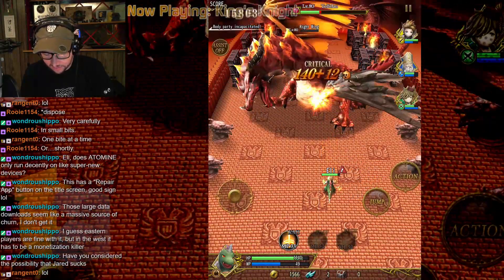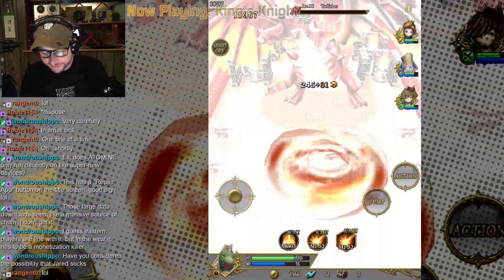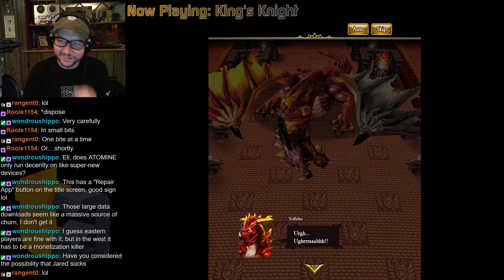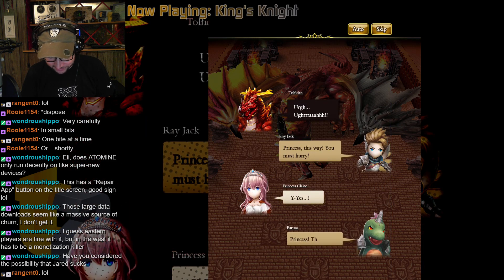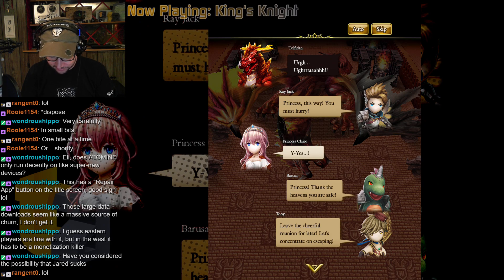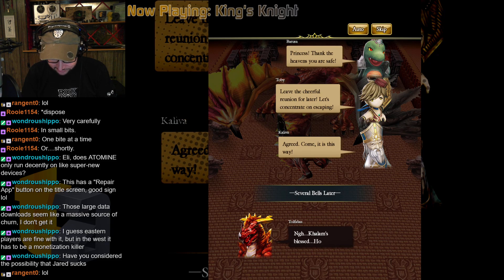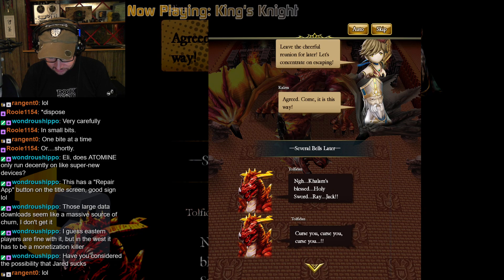I do really like how just ridiculously over-the-top this is — everything from the music to how it switches to the cutscene of your guy powering up. Princess, this way — you must hurry. Thank the heavens you are safe. Leave the cheerful reunion for later, let's concentrate on escaping. Kalam's blessed holy sword, Rayjack. Curse you! It's a Darth Maul-looking guy.